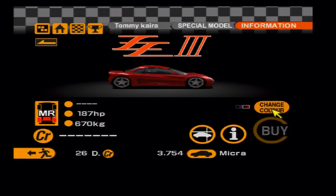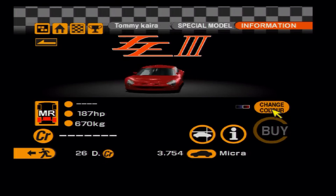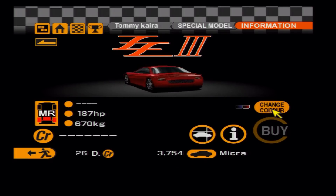An even more obscure car than the ZZ2 is the ZZ3 — essentially a coupe version of the ZZ-series with a slightly more aggressive front end and slightly different performance. More of a unicorn car.